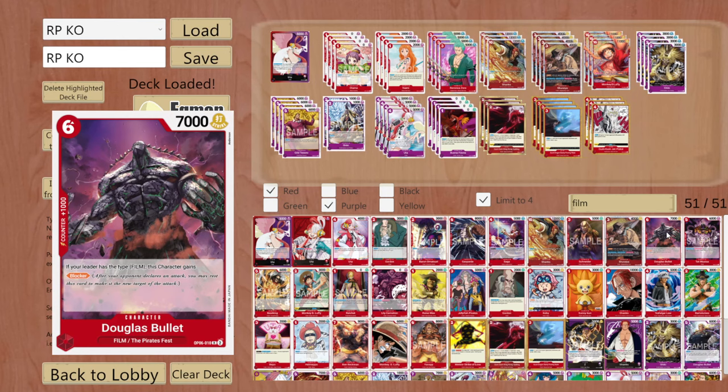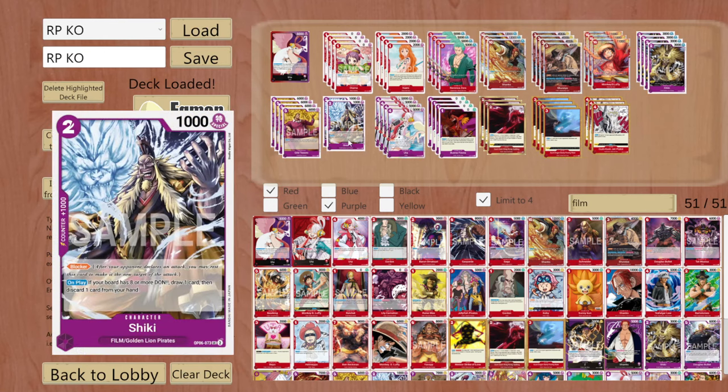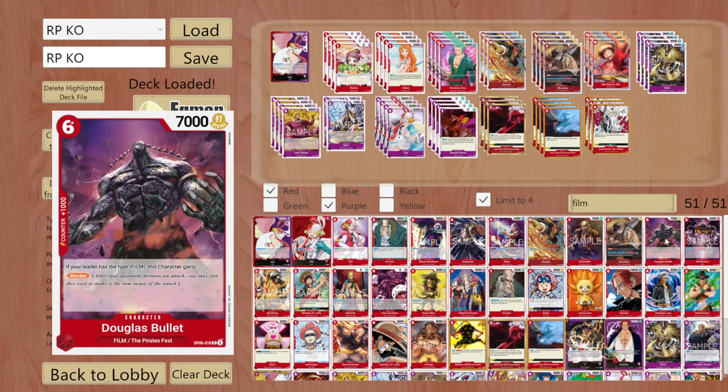Same thing with Douglas Bullet - this card is great, but I think it's just too much. For 6 done having a big blocker is alright, but it's just not the right amount of resources. At 7000 power the enemy can get around him pretty easily. I just think Shuraya is better in combination with Uta, and just the two Shikis for early protection against Yamato. Douglas Bullet is just a bit too slow and a bit too heavy - this is why I have not included him.